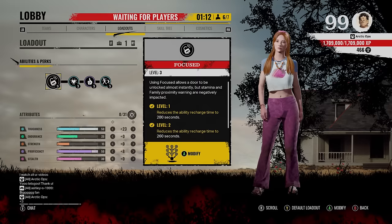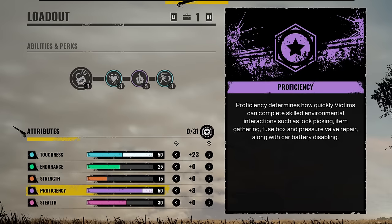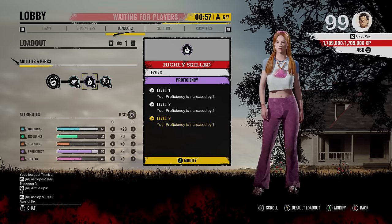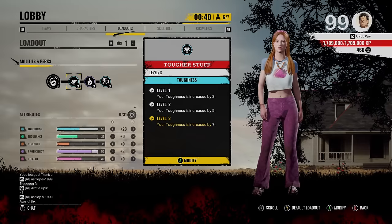Yo, what's up buddy, I'm Artic. Hope you're having a good day. Today we got a broken Connie build for you. This build consists of max toughness and max proficiency, and to achieve this you need two perks: Tougher Stuff, which gives you seven points into toughness, and Highly Skilled, which gives you seven more points into proficiency. With these two you're able to have level 50 in both of those attributes.